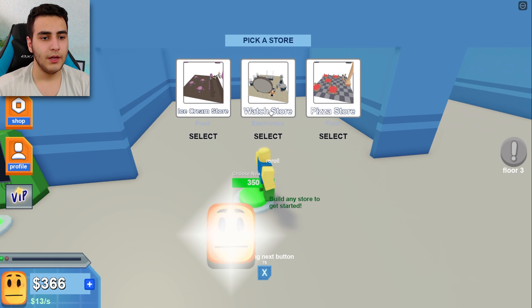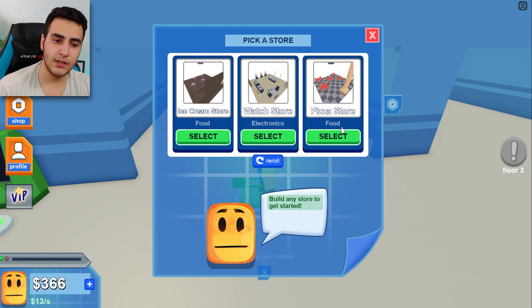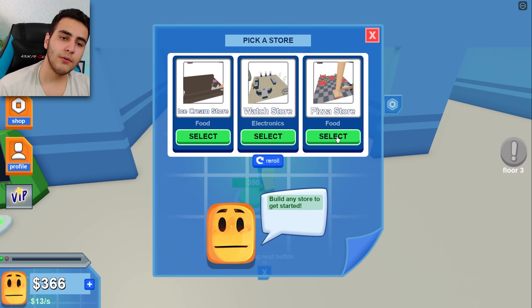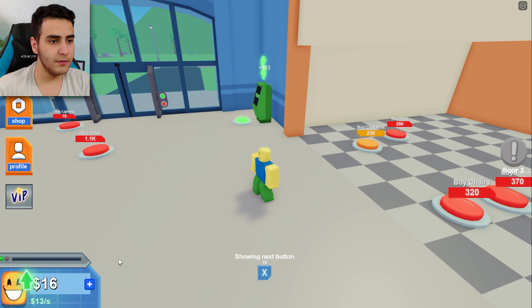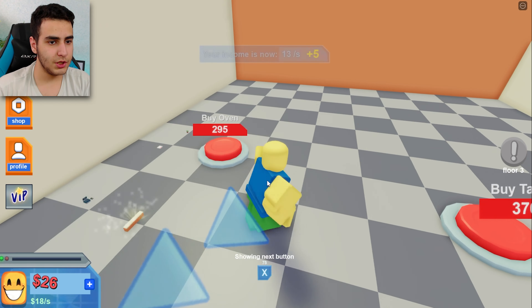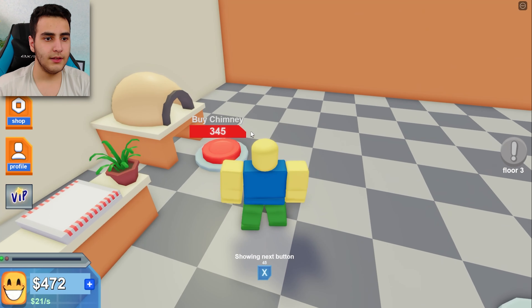We need to get three hundred fifty dollars. Here we go, and it's gonna be food — obviously ice cream or the pizza store. When you enter, I want to smell the pizza for real. So I want to build — look how happy this guy is. My income is 13 dollars now. Let's check out the lighting, elevator, and oven. Let's get the chimney.